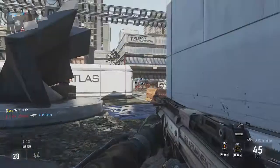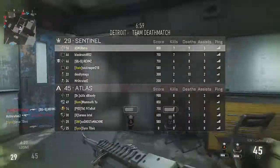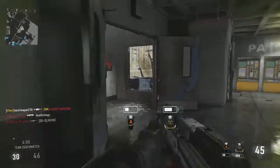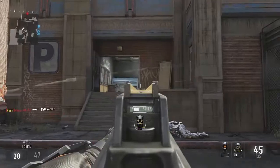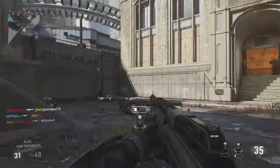Also, if you're getting into a bunch of gunfights, you can reload quicker by double pressing X on the Xbox controller, or Square on the PlayStation 3 and PlayStation 4 controllers. If you double press that quickly, it will reload your gun faster.